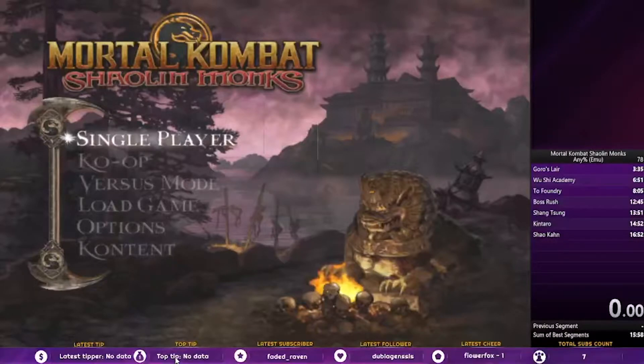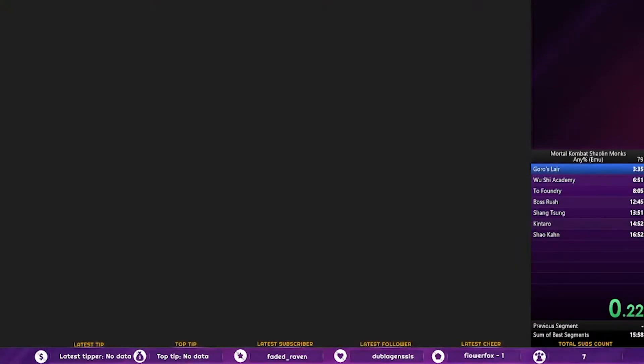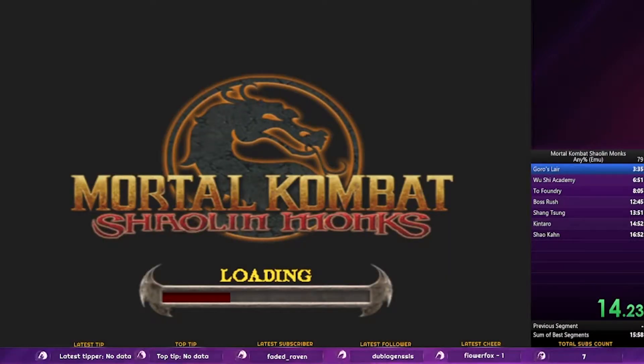Let's go ahead and do that. This is a world record that I did earlier today — today is September 7th, so well, September 6th when I did the run. There's nothing too special in the beginning. This is for emulator, this is an any percent world record, meaning all glitches are usable. We pick Kung Lao because Kung Lao is the only character that can break boundaries of the game. We're going to be using a trick called — I call it infinite kicking.